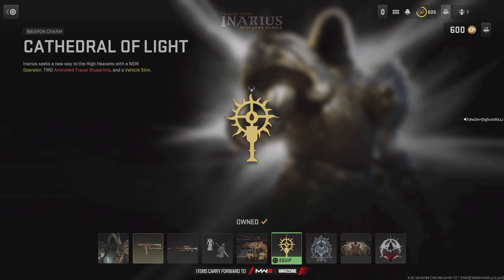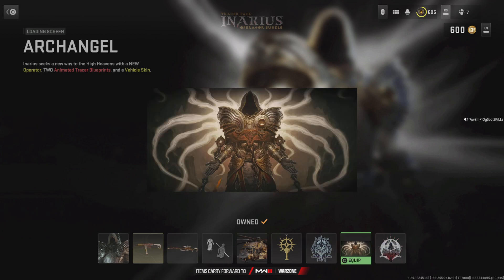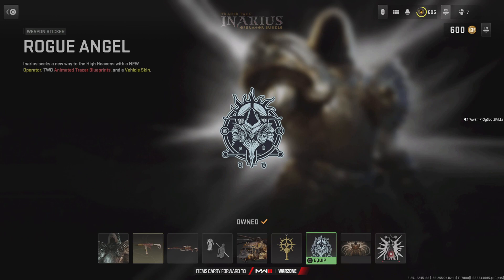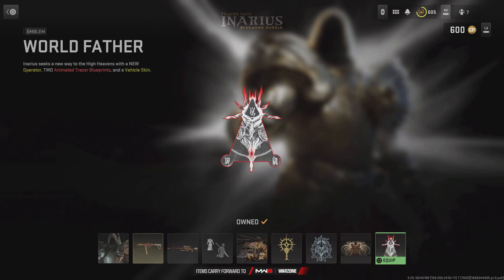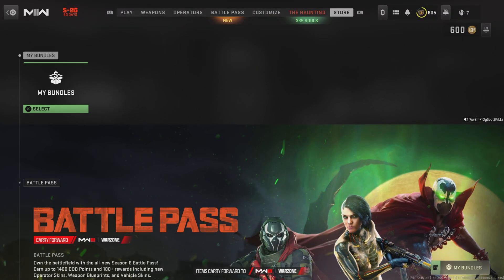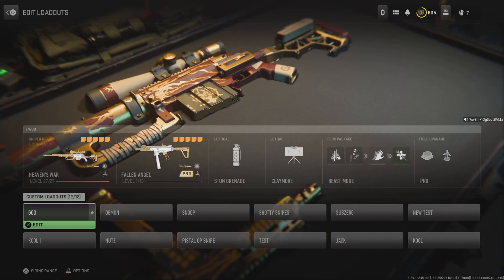So we got the weapon charm — the Cathedral of Light weapon charm. We got the Rogue Angel weapon sticker. We got the Archangel loading screen. We got the World Father emblem — sorry if I'm going too quick, guys. That's a sick looking loading screen, wow. And then you got the emblem — the emblem is something else, dude.